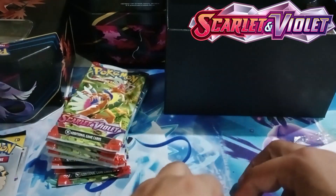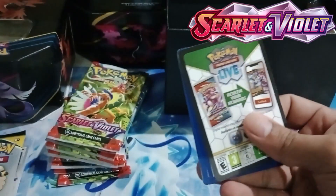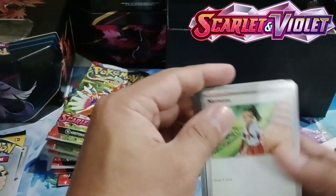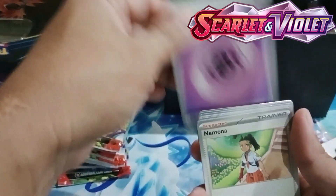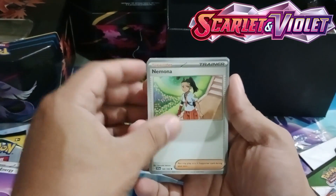If you are enjoying this video please like and subscribe! If you have suggestions or comments you can post them in the comment section. So our first booster pack — we have our redeem code, and of course we will remove our energy card. We have Mimosa.